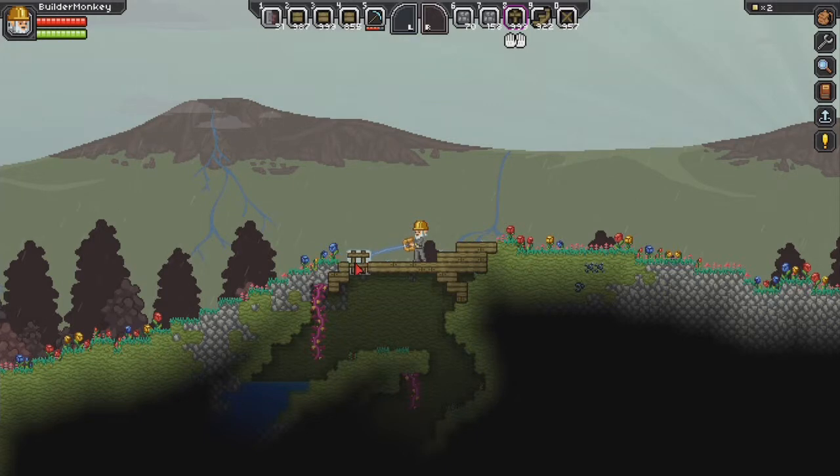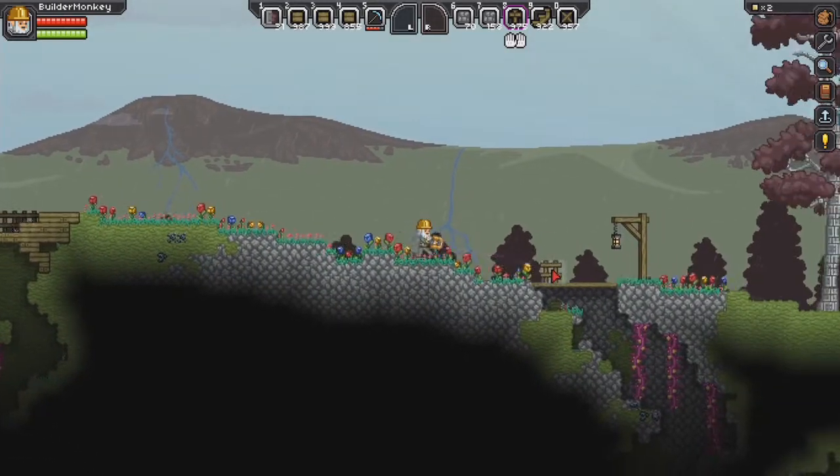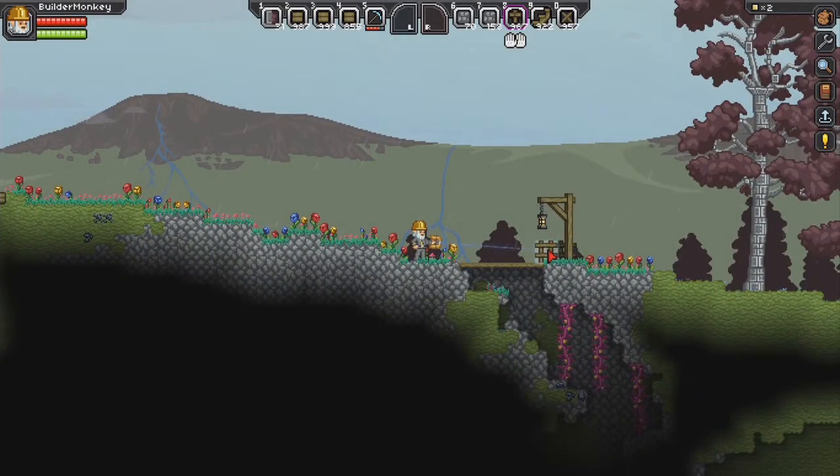Alright, here we're going to fix up a little bit of the bridges here to make them look a little bit more like a lovely bridge. There we go — look, that adds a lot more to the bridge, doesn't it? There's some here as well. Look at that, that looks great, right?